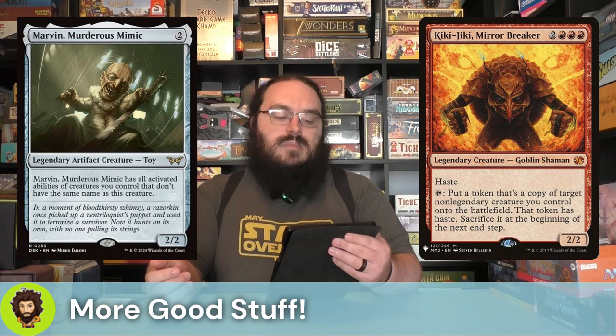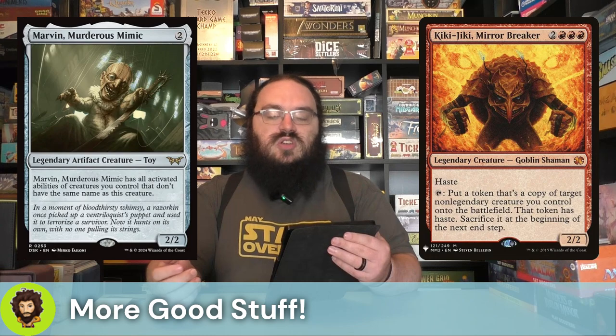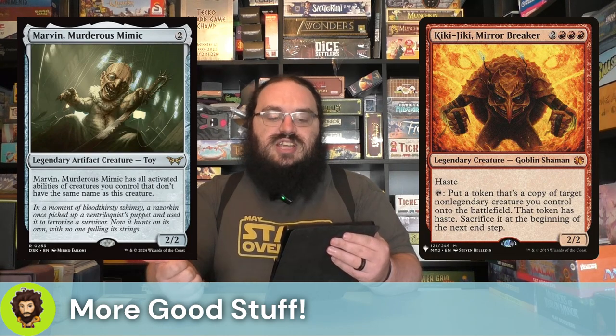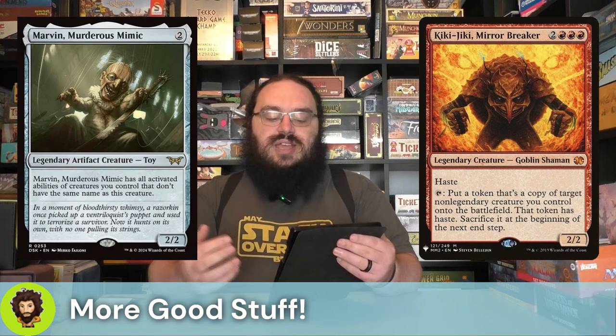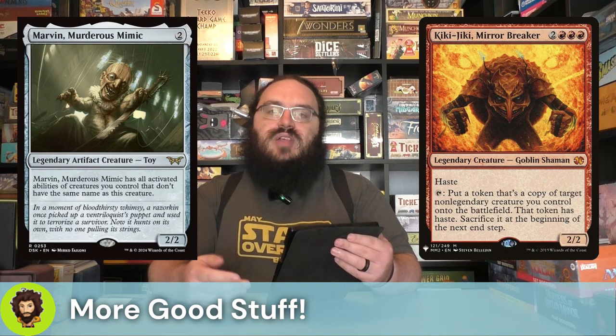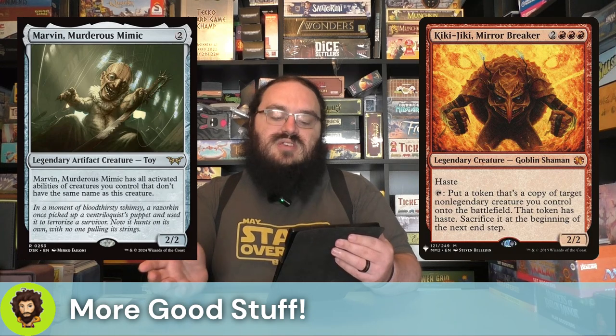Marvin, Murderous Mimic is a 2-2 for two that has all the activated abilities of creatures we control that don't have the same name. So they could be another Kiki-Jiki effect or another Balloon Man effect. We don't have a ton of activated abilities, but the ones we do have in the Command Zone and in the 99 are all worth having extra copies of.